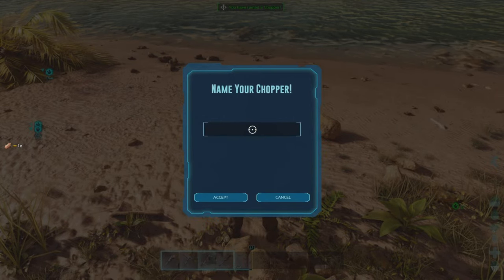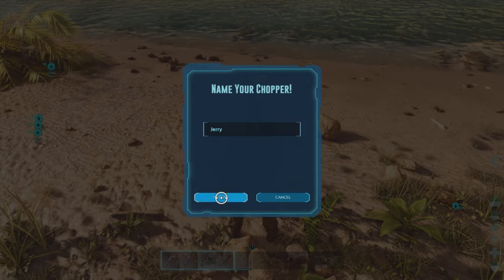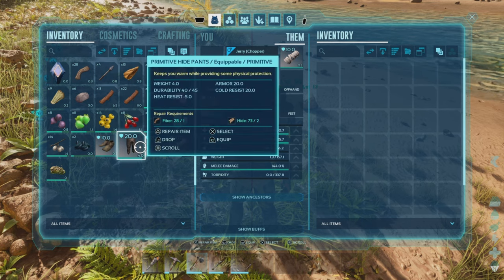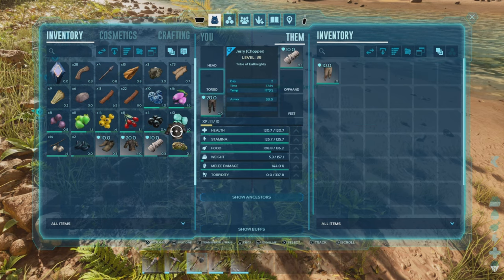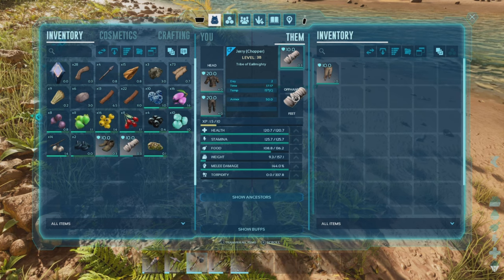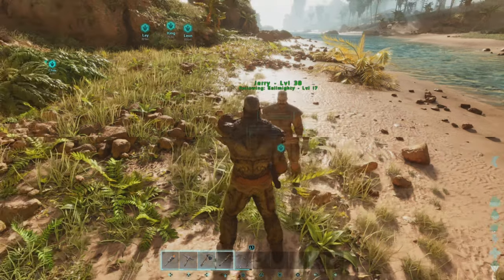And there we go! We're going to name him Jerry. Accept it — and look at Jerry, level 38! I'll give him some clothes — it's Christmas after all. Then you just whistle him to follow and bring him home.